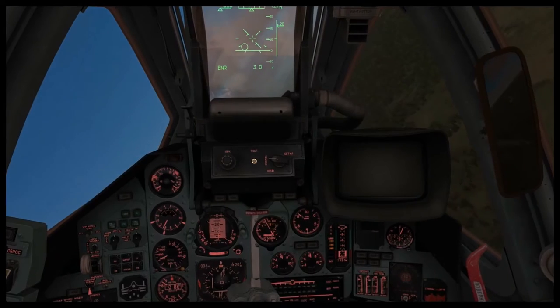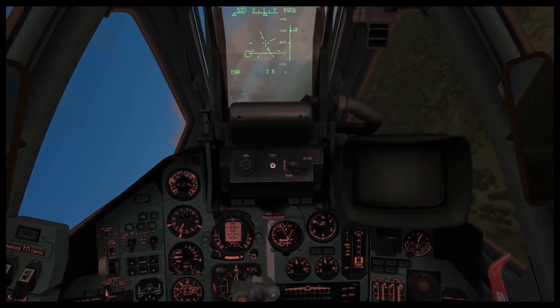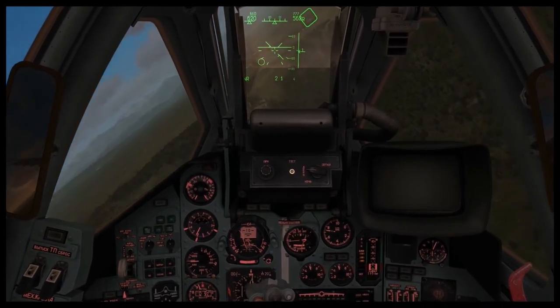The next two gates are below you and to the right. This time, roll the aircraft to the right and lower your nose to fly through the gates.